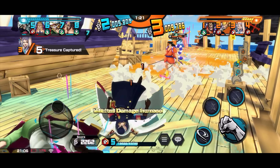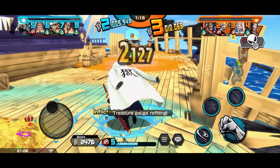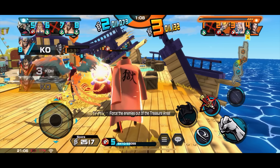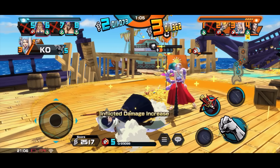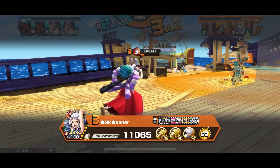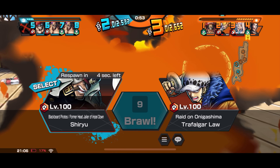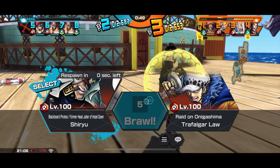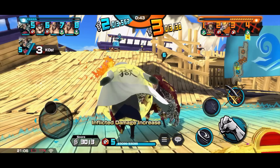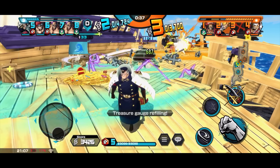They got team boost and are able to capture a flag. Zephyr is down — no problem. Yamato stands no chance again, but Alter was disturbed by Sabo. Shiryu went down and Yamato used her counter — unlucky timing favored Yamato, and even though the counter wasn't triggered cleanly, it still hit Shiryu and killed him.